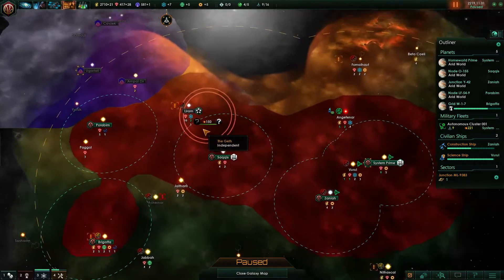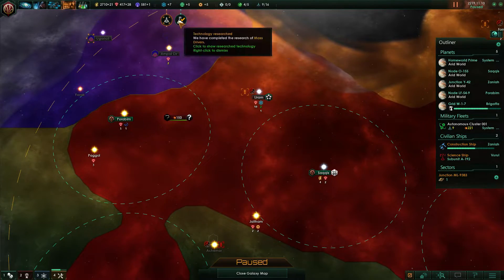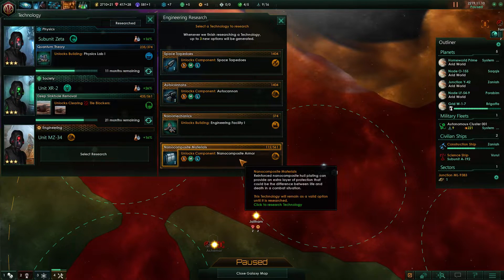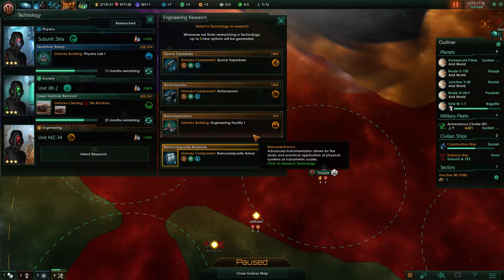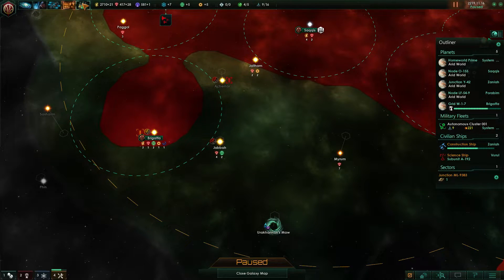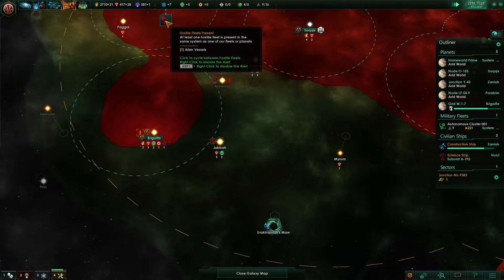Hostile fleet detected. Debris analyzed, research complete, hostile fleet detected — lots of events. Space torpedoes — quite good but quite expensive tech to gain. I don't think I dare wait 130 months for it — yeah, I'm going to wait. I would very much love to have it.